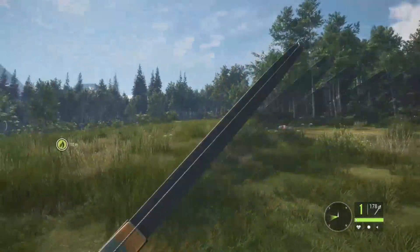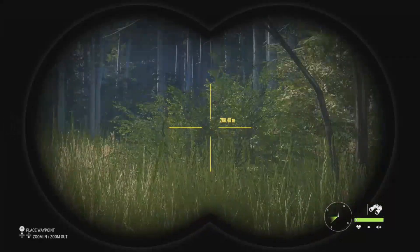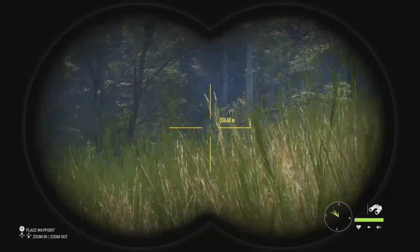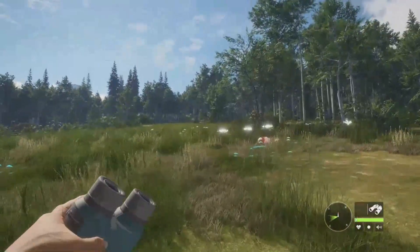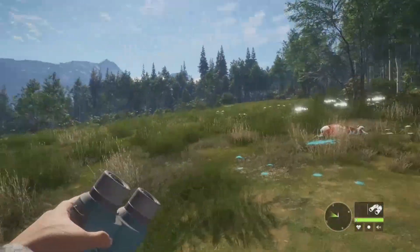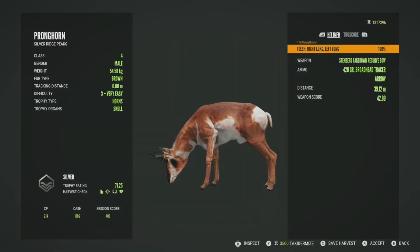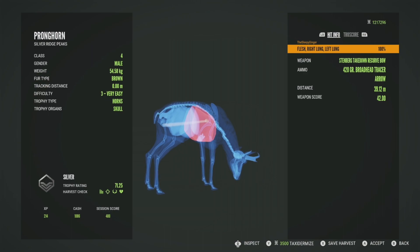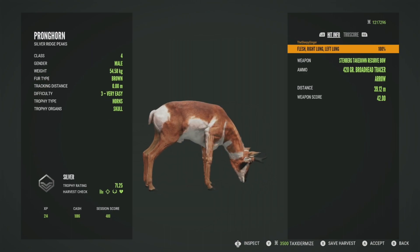Yeah, we got him. I did hear some mule deer over here so I'm just trying to chill and see if they're still around. They gave off a mating call and then just kind of disappeared — I never actually saw them. We got vital blood, let's pick him up. He'll be a silver at 71.25, got him in the right lung and the left lung — a good shot at 39 meters on this level three pronghorn.